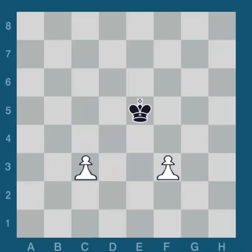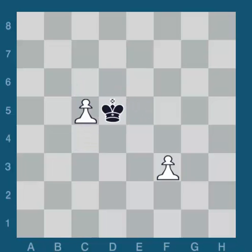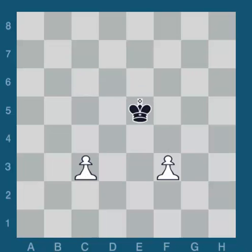What about two files away? Paradoxically, pawns two files away are much harder to coordinate than one file away. In this position, black can by force win the pawns. He plays king f4. After c4, king e5. And now if white plays f4, then just king takes f4, c5, king e5, c6, king d6 - he gets back. And if white plays c5, then just king d5. Black takes first that pawn, and then returns and takes the other pawn. Pawns two files away are harder to coordinate against a king than pawns one file away.